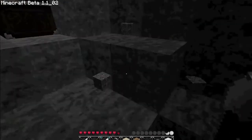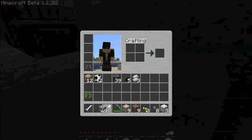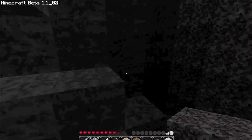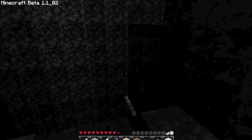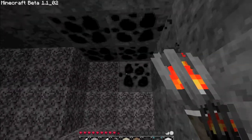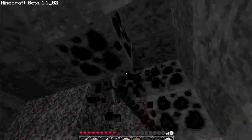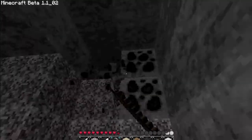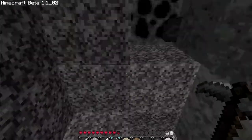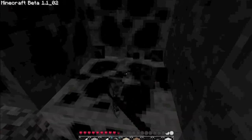One thing you can do with the gravel to get more flint is — as you can see, I have a ton of gravel here but only five flint — what I can do is place another block and dig it up again. And see, it gave me some flint right there instead of gravel again. That's just one thing you can do with all this gravel, even though it's pretty much useless other than that. More coal — let's take some of that. I'm going to go kill some zombies right after mining this coal.